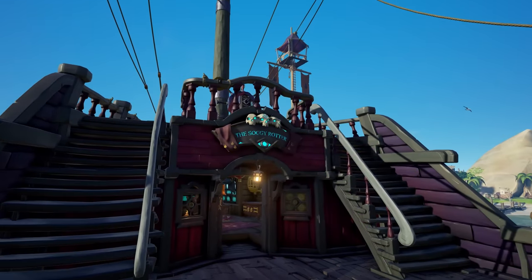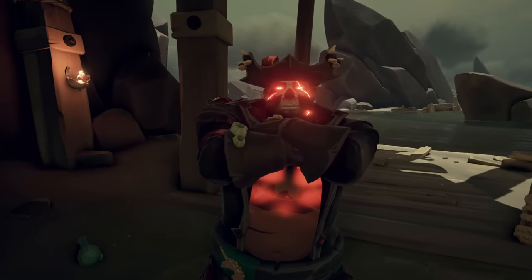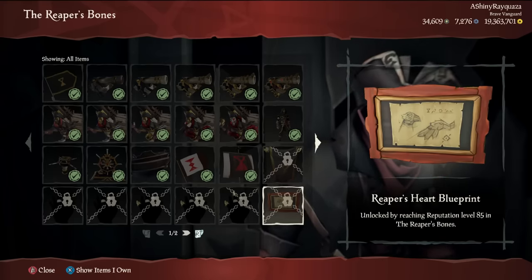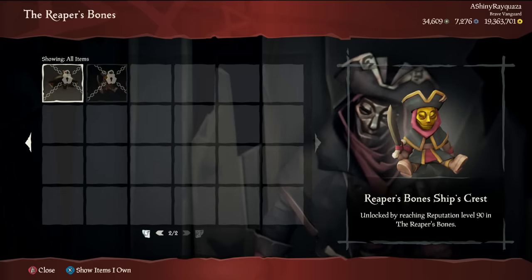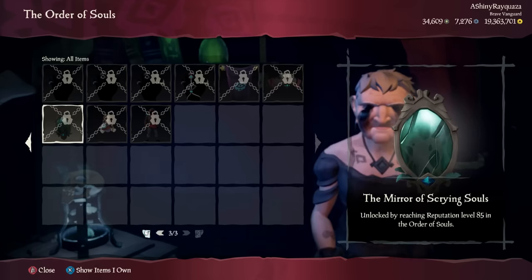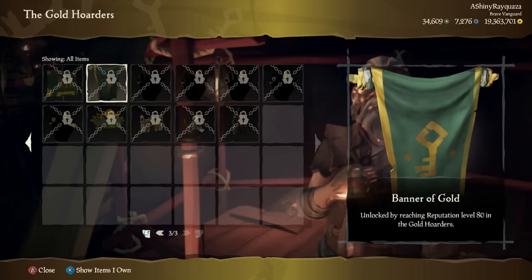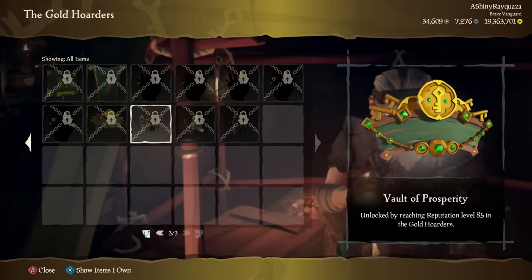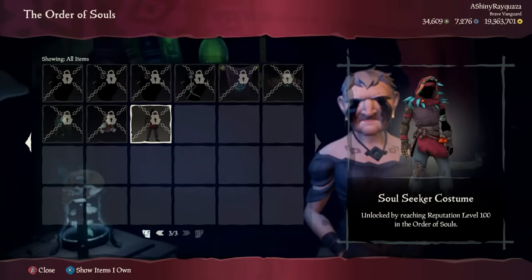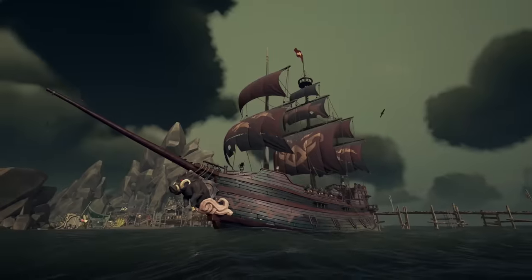The rewards for leveling up companies are pretty underwhelming aside from one company — and this isn't about the quality of the items, it's more so the quantity. The rewards are from levels 80, 85, 90, 95, and 100. Level 80 has a pennant with the company logo on as a trinket — these are pretty cool. Level 85 is another company-themed trinket. Level 90 is a themed ship crest — these are amazing. Level 95 is a marketable plushie of the faction leader — again, these are amazing. Unfortunately, Rare has gone back to costumes as rewards for all three main trading companies and Athena's Fortune. They're really cool, but it's just disappointing to return to this. But hey, we've gone full circle.